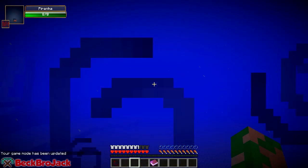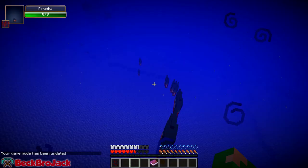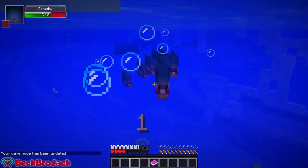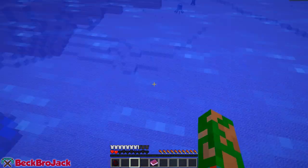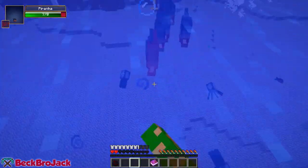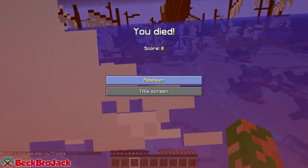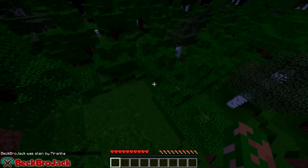They're tiny fish that swim in packs and will just eat the crap out of you - they do one damage each but with all of them hitting you it's crazy. Let's test it in survival mode and see if they come after me. Here they come! Yeah, they do a lot of damage even through the diver suit. There's so many of them - I'm dead! Yeah, in a group they are just insane.